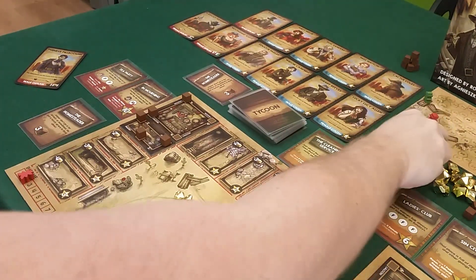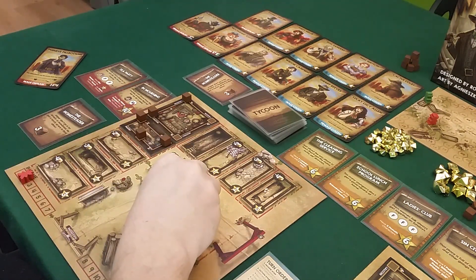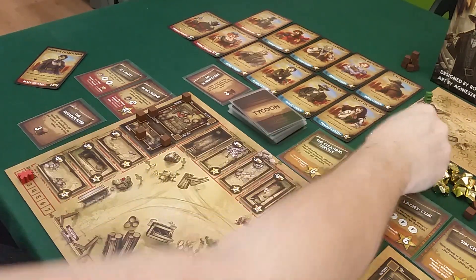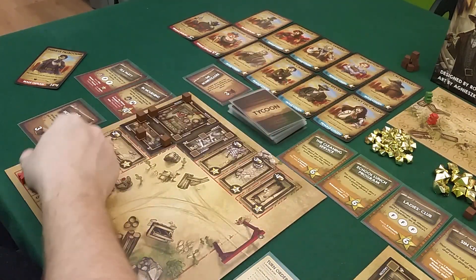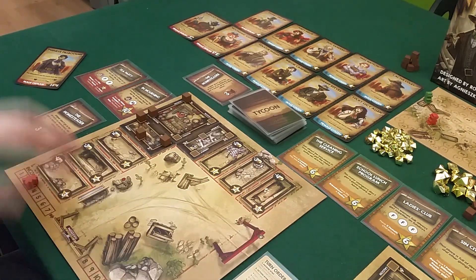It's my turn and I get two gold income, giving me four total. I'll go ahead and buy a laundry because of my open claim mission. I place it over here, income goes up. I'm trying to get the income up in the beginning to get the engine going. That was my turn.